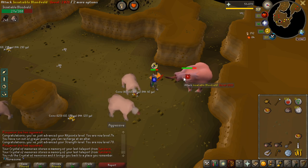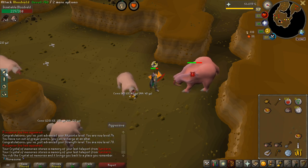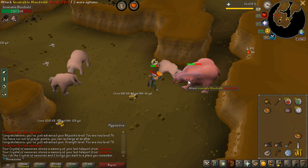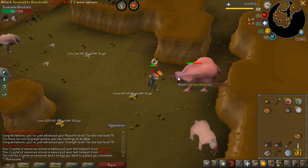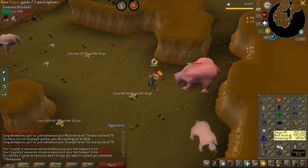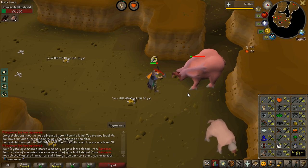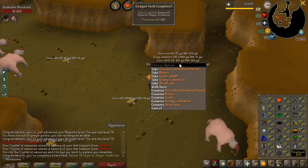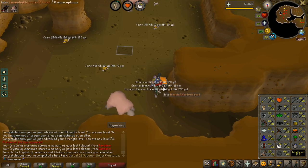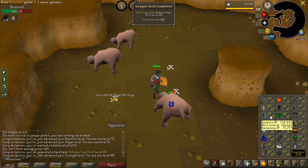I think close to half the Slayer experience you are going to get, if you have the Natural Selection perk, is just from Superiors. The amount of experience is so insane — this one gives me 34,000 Slayer experience. I am now 72 Slayer, so I am getting closer to 75. At that point we are going to kill Gargoyles and I am going to get so much money from that. 34,000 experience and I got 10 Superiors killed already, and I pretty much just unlocked the perk recently. My first 80 skill is going to be 100 points — the Strength experience right now is insane.